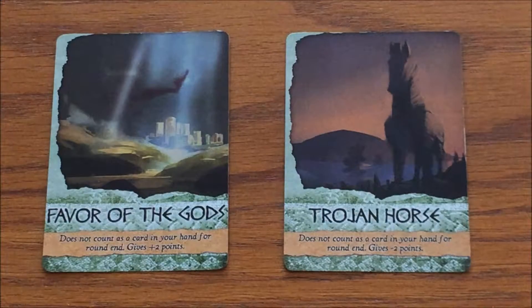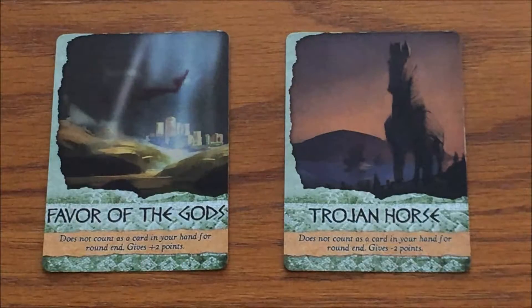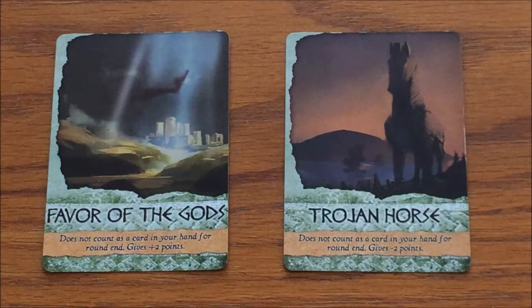Besides the 30 character cards, there are two special cards: the Favor of the Gods, which gives you two points, and the Trojan Horse, which takes away two points. These cards are going to be passed, stolen, and traded throughout the game.